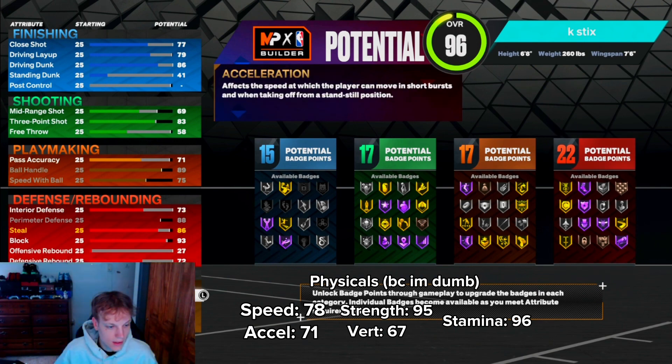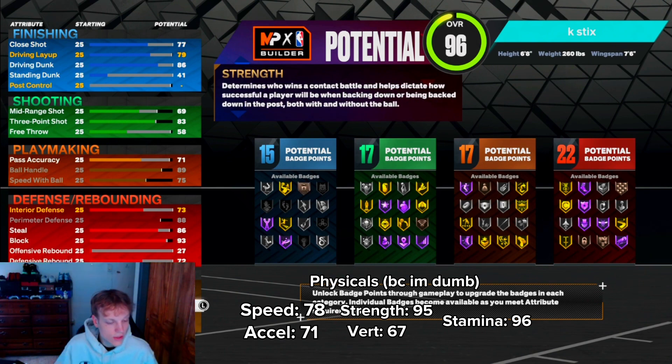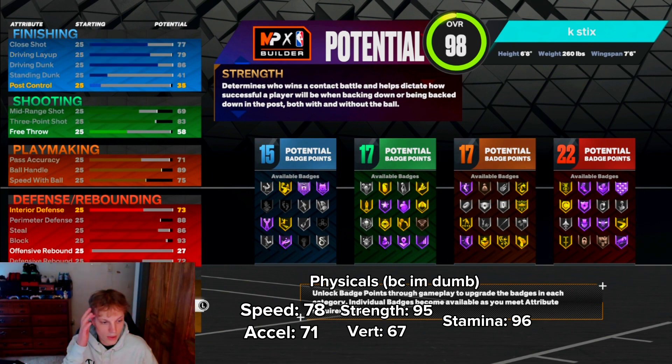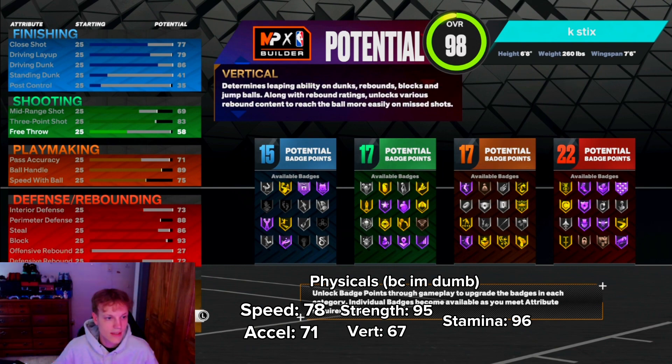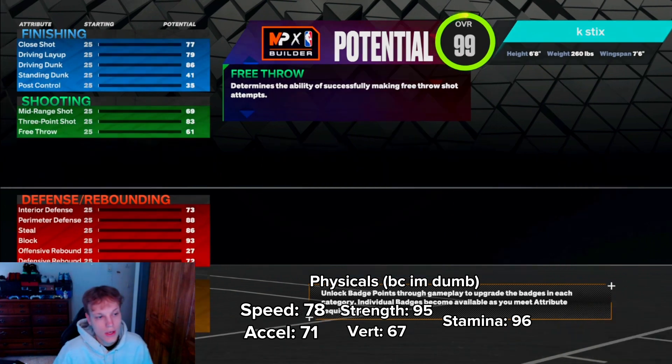Max speed to a 78, strength — this is gonna give you Bully, so you're gonna put your strength to a 95. That's gonna give you Hall of Fame Bully. With the last couple points, doesn't really matter — you can go 67 vertical, and then put the last ones into your free throw.